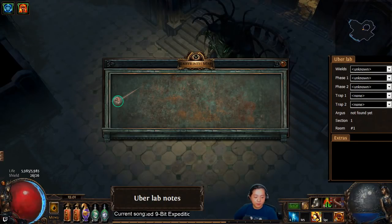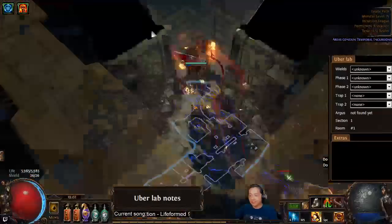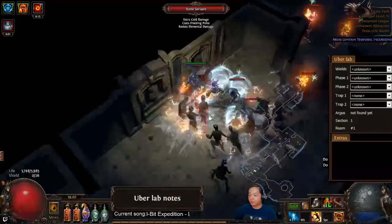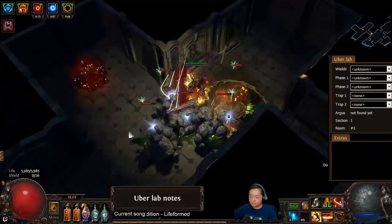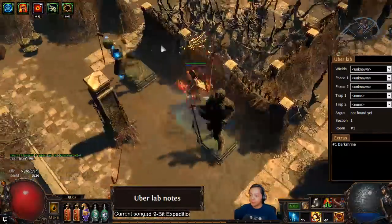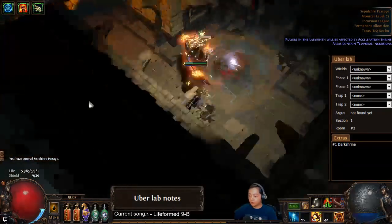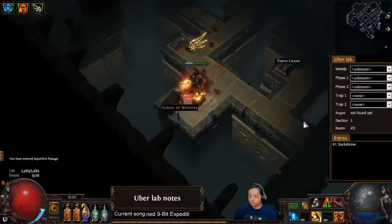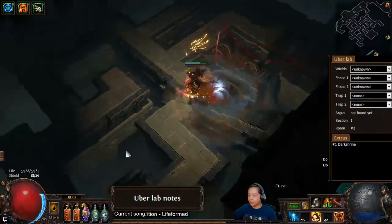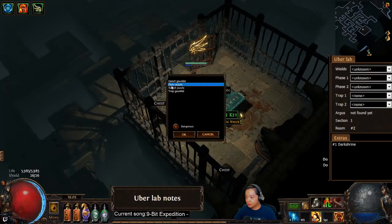Let's go ahead and get started with today's lab notes. This is a four-room start and it is also an inverted layout. Yesterday was four rooms but not inverted, but today it's four rooms and inverted. Let's hope there's something along this path — there's the dark shrine. At least this room is short. Switch puzzle — okay, leap, thank you. Mark this as a trap gauntlet — wait, that's not a trap gauntlet. Switch puzzle, there you go.